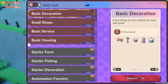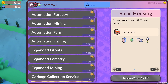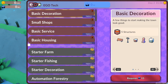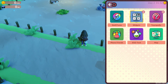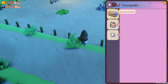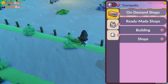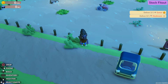Small shops, basic decorations, basic service, basic housing, stuff, farm fishing. That is a lot of stuff, holy cow. Requires 15 of that. Wallet notifications. Townpedia.